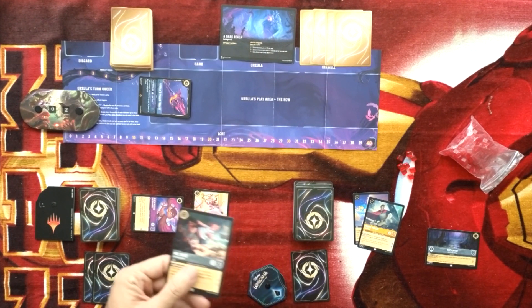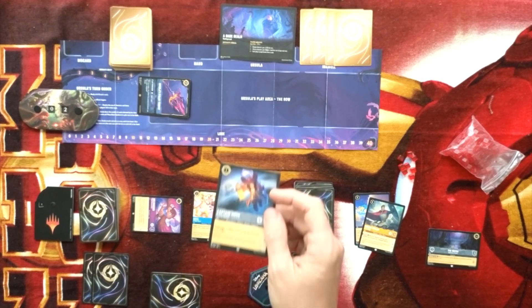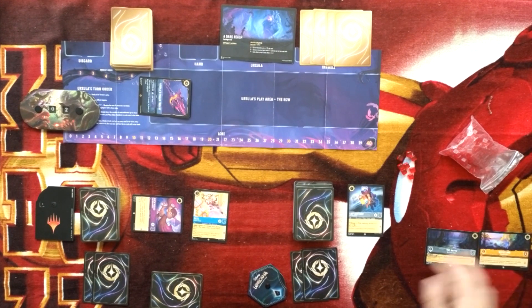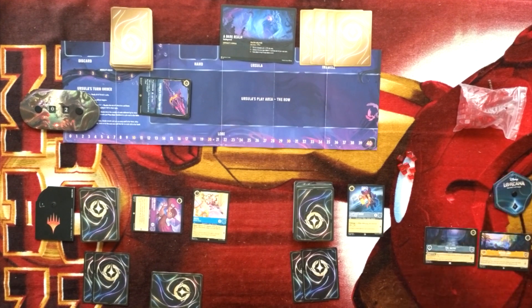I can't play Smee because I need a captain out — he'd continuously take damage without one. But I do have Captain Hook! So I'm going to play Wendy Darling, Captain Hook, and Neverland. Neverland doesn't have any actual text, which is odd. Both my players are now on the board, each with one point. Technically I have two on this board side as soon as next turn starts, unless she board wipes me.